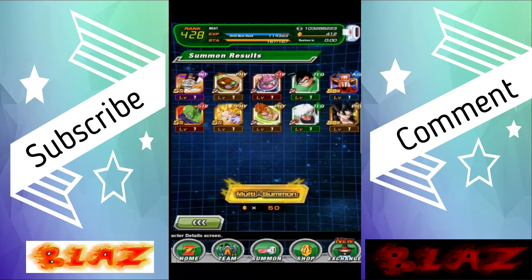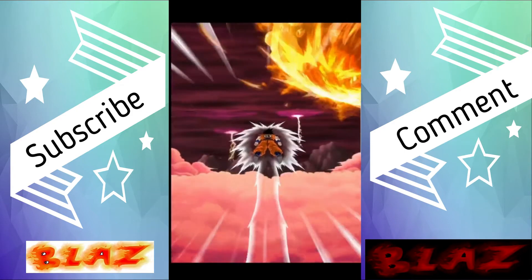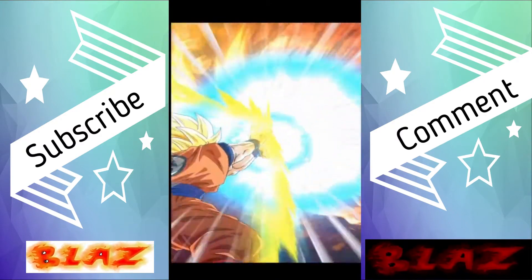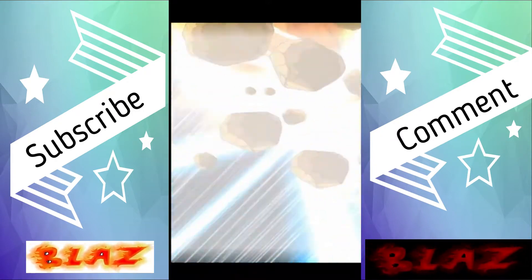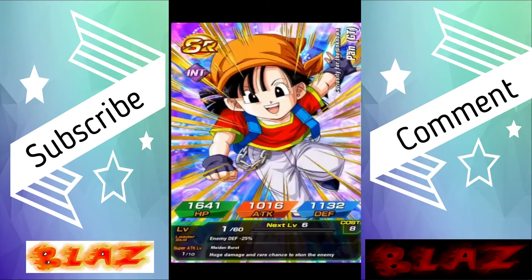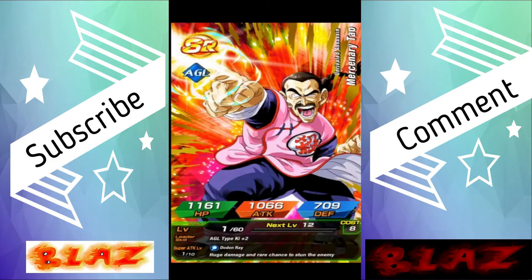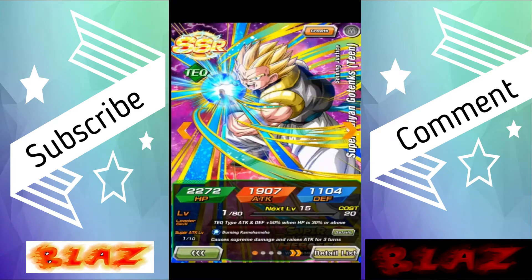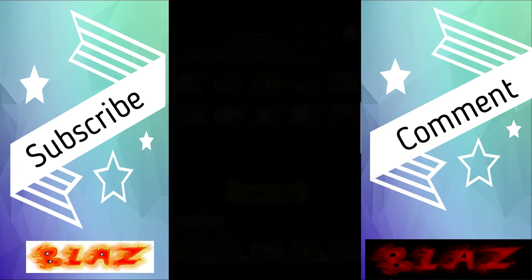I feel like this is going to be like the other Heroes banners where I get everybody multiple times except for the one I really want. This might be a Goku — no it's not. Hey, I actually don't have him. I think this might be two unfeatured — one unfeatured and one featured, but I'll actually take that because I don't have him. I've been wanting that Go-Tanks unit.